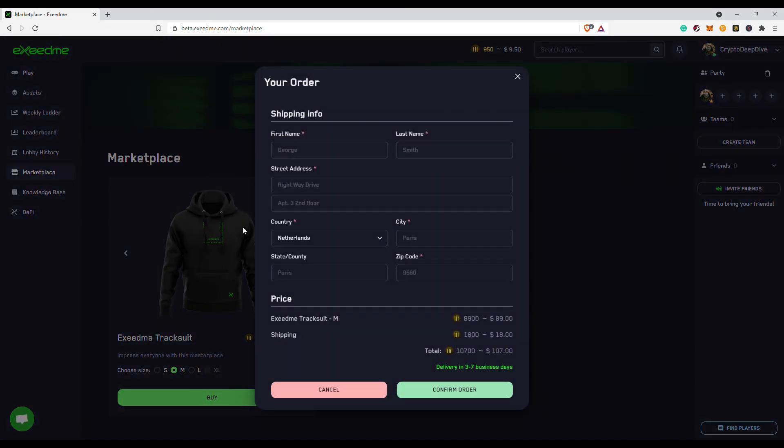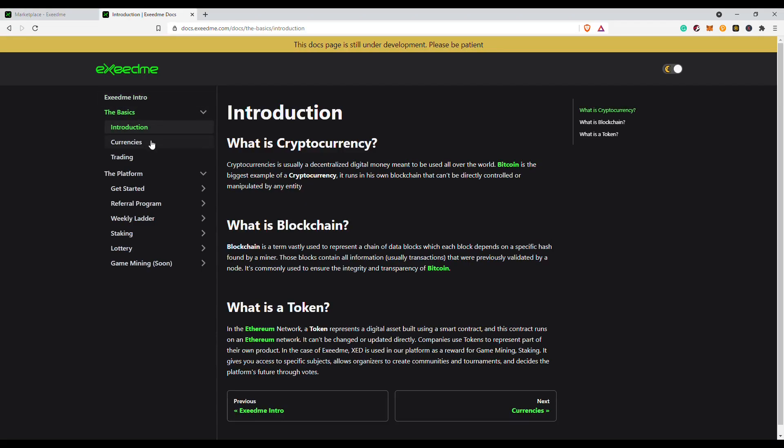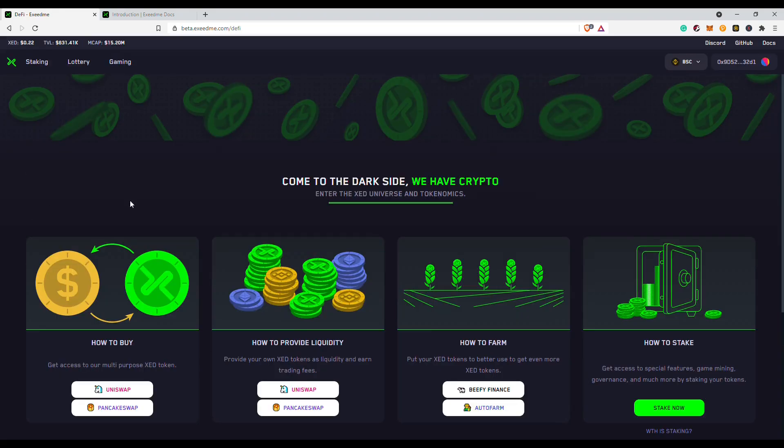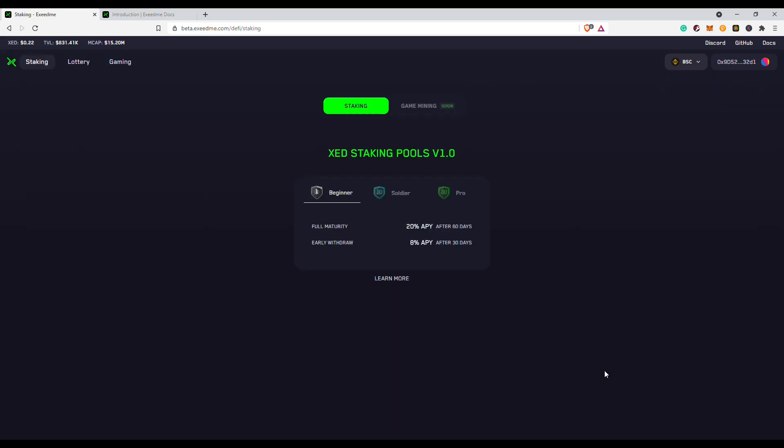ExceedMe has also created a knowledge base where you can find the most important information. It's still a work in progress but there's some good information to be found here. For gamers that want to earn some passive income, they can check out the DeFi section. You can either use Uniswap or PancakeSwap to buy ExceedMe, and you can also provide liquidity there. If you're looking for farming options, you can check out Beefy and Autofarm — both autocompound your earnings and can give a great ROI. There's also a staking section where you can stake your coins for a certain amount of time, though the pools are currently full and I expect new ones will be opened at a later date.